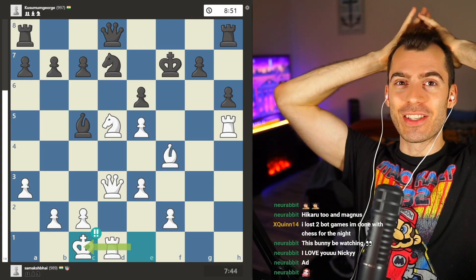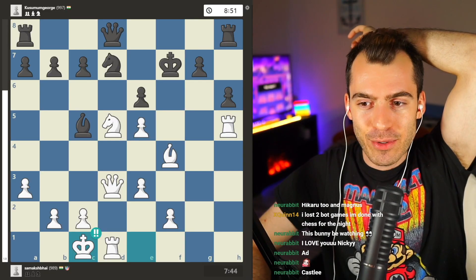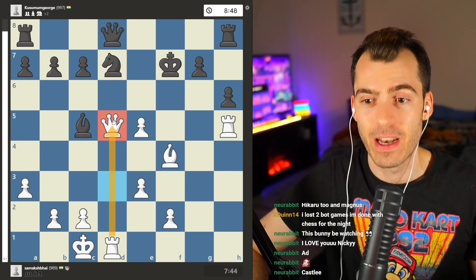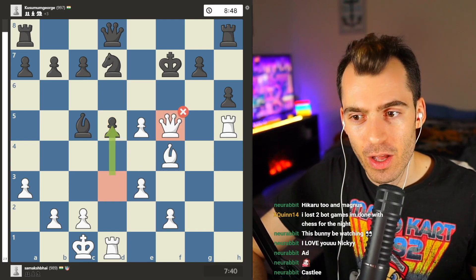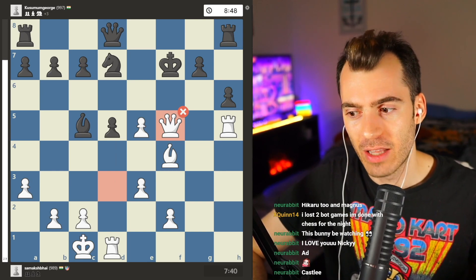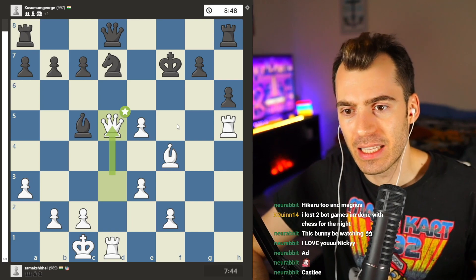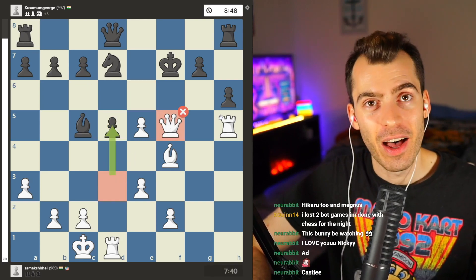We have the absolute brilliancy: queenside castle. I have never seen a queenside castle be a brilliant move — this is absolutely wild. Completely disregarding the fact that the knight is hanging, because you still have Queen D5 check or Queen takes D5 check, now that your queen is defended by the rook. After queenside castle, black does finally decide to take the knight, but it doesn't matter because the queen is getting in. Even though this isn't the most accurate attack, it is an attack nonetheless, and the king will be forced to take shelter in one of these two squares.